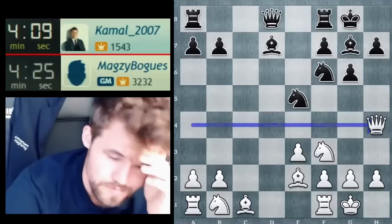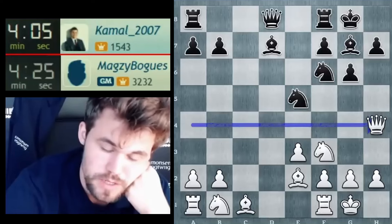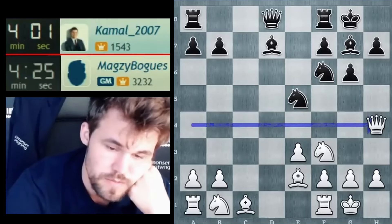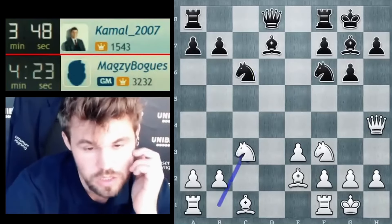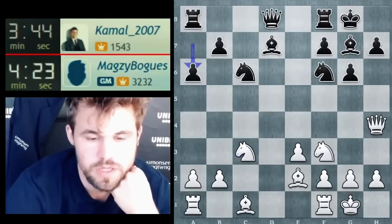Although my development is a little bit behind here, I don't think it's going to matter — I think I'm still a pretty sound pawn up. D5 was a very good move that he played, that has to be said, quite ingenious. Knight c6 is a logical try, keeping the pieces on the board when you're material down.